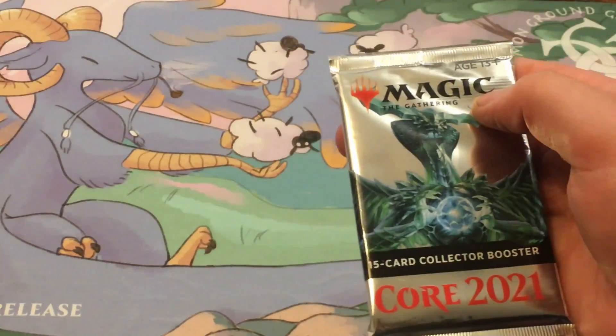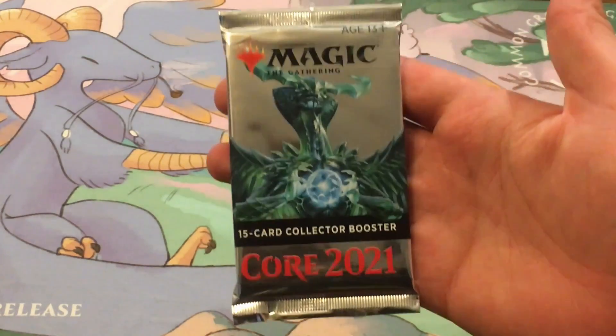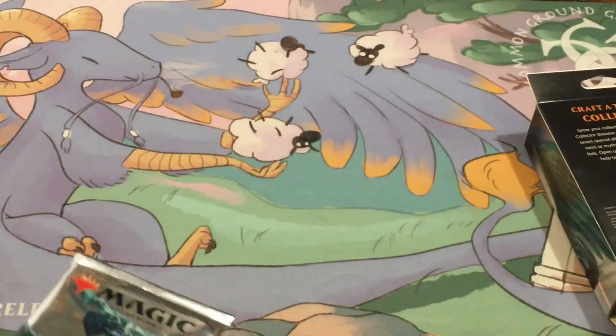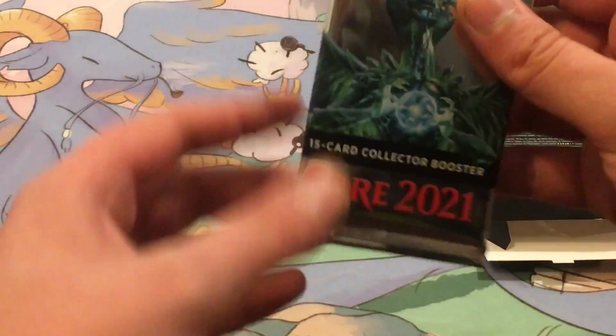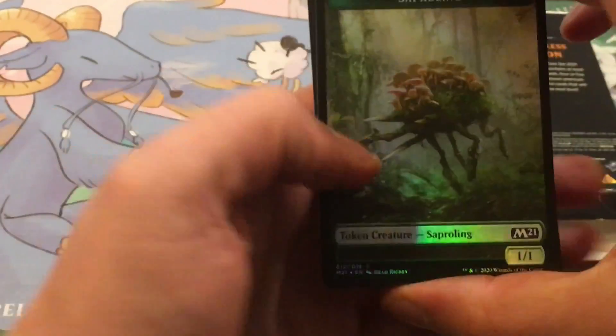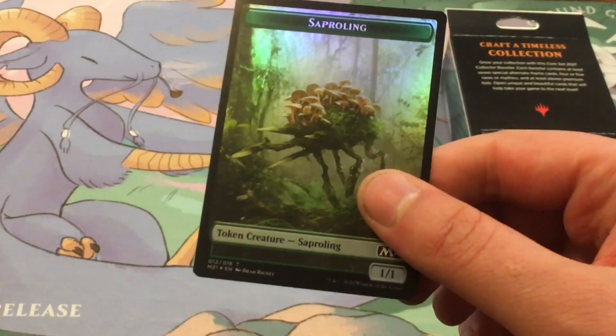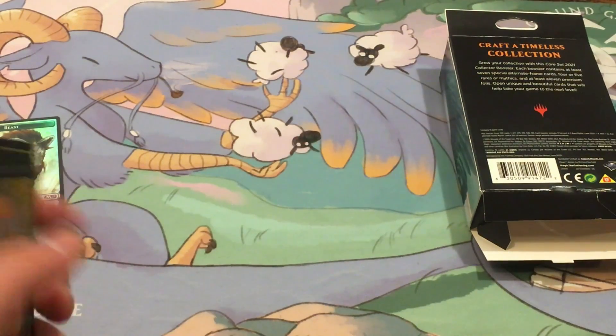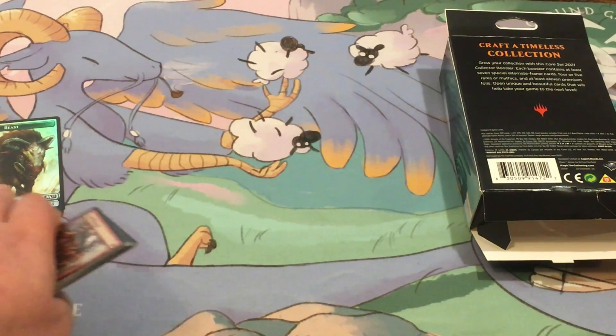Jesus freaking christ. Okay, look at that nice crimpiness right there. Core Set 2021 Collector's Booster — and our proof for later on, to see if we get everything we're supposed to get. I think this is one of the premium foils they're talking about: a Saproling Beast token. That is actually a pretty cool token — a 3/3 Beast for my Thragtusk fans.